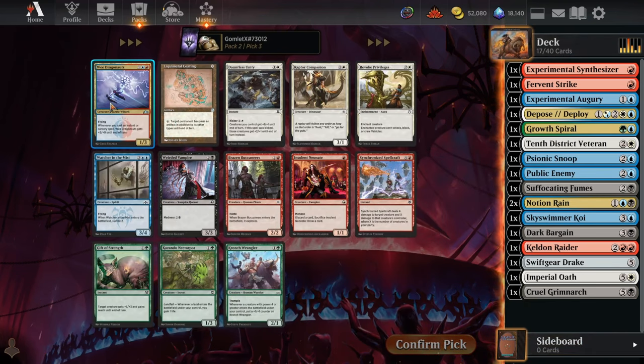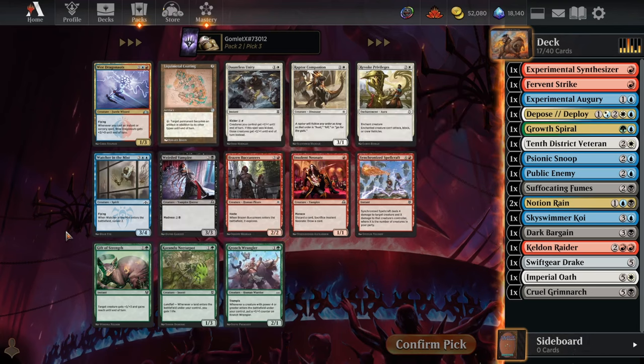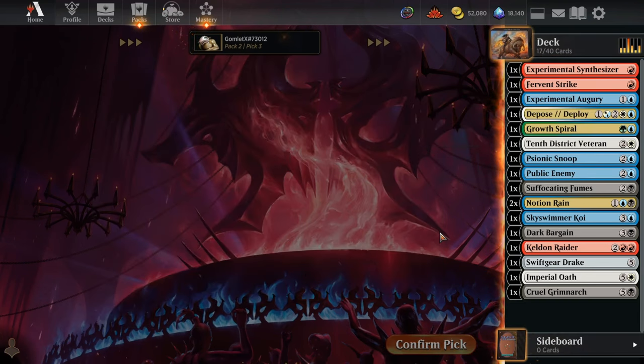Pick 3: We Dragonaughts is a fun one that can try to combo kill somebody, and Watcher in the Mist is a good threat that's going to let us set up our draws. But Brazen Buccaneers, if we just want some more haste — this is always going to be a 3/3 haste because we're not going to be running any lands that it might draw into. I think I'm just going to take more haste here with the Buccaneers.